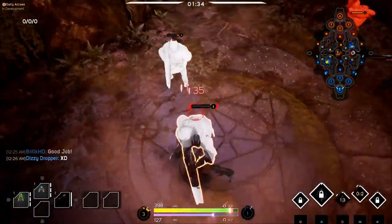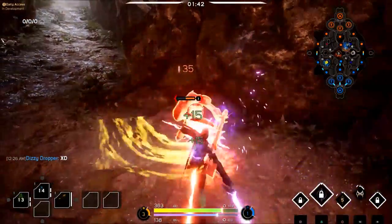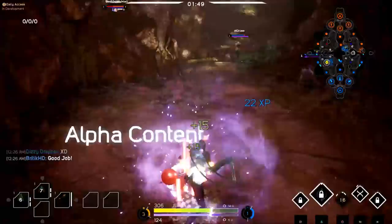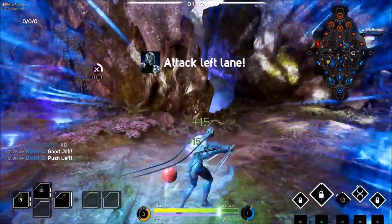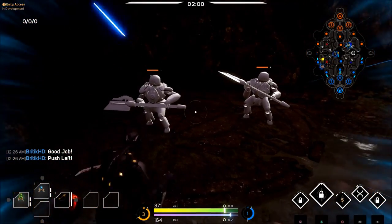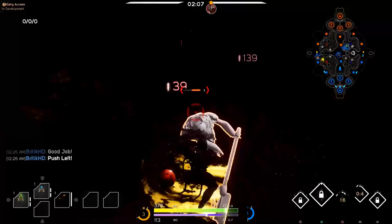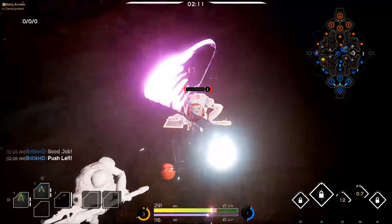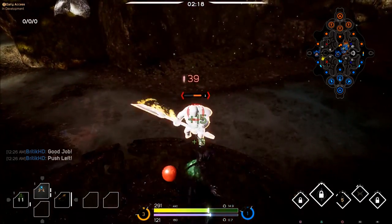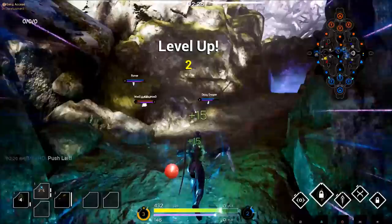We're going to be jumping around through the video a lot, so pay attention to what I'm saying — everything will be relative to the video clips. This guy helps me get the red buff, and then I'm going to clear this side of the jungle. I have about 1 minute until 3 minutes total — at 3 minutes, harvesters spawn. You want to start the game with a mana potion, a health potion, and a harvester key. At 3 minutes, go back, plant the harvester, recall, and go from there.